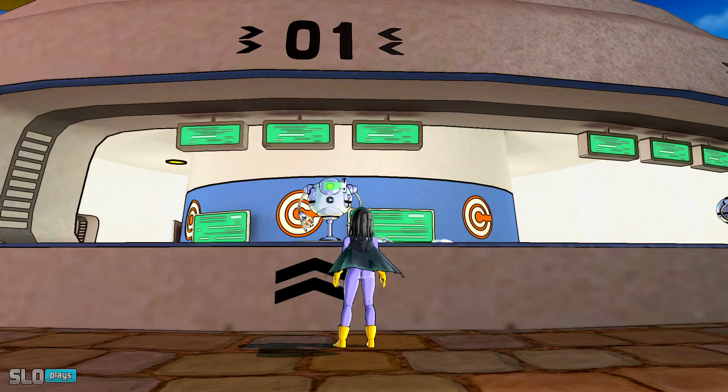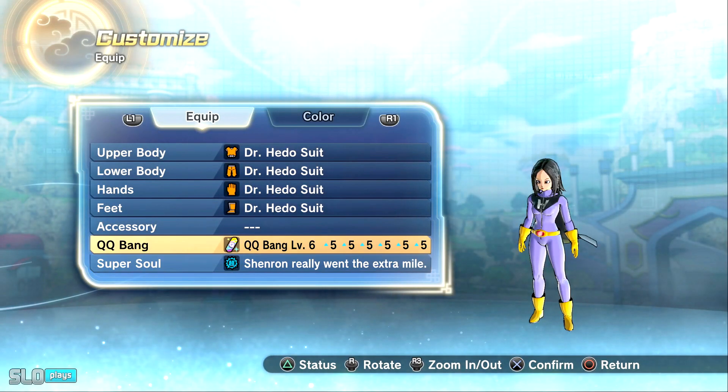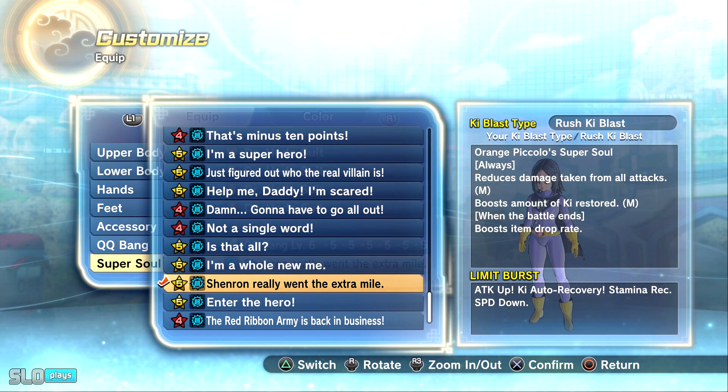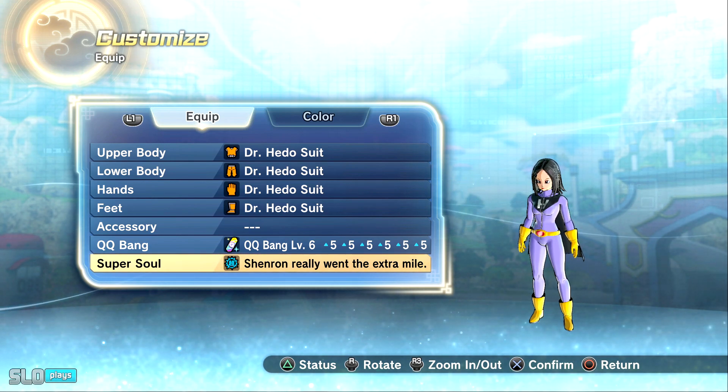So yeah, that's pretty much the main gist of it. Again, with that Super Soul that Orange Piccolo has — 'Shenron Really Went the Extra Mile' — when the battle ends it boosts item drop rate. You could try it out, test it out for yourself, see if it works for you. If it does, great; if not, it is what it is.